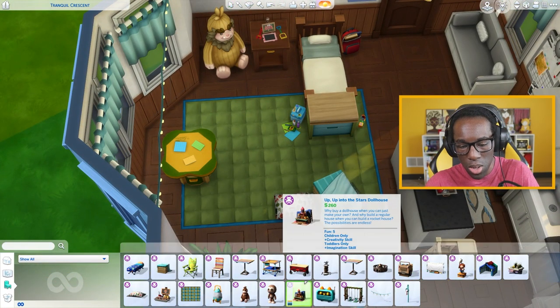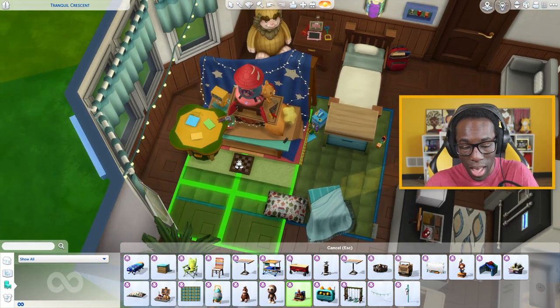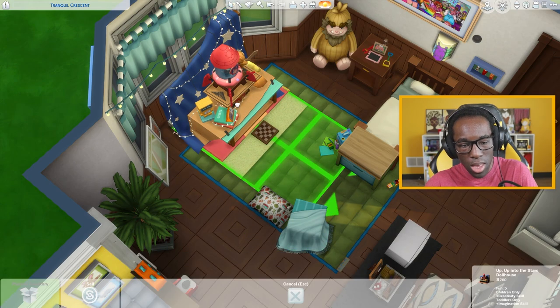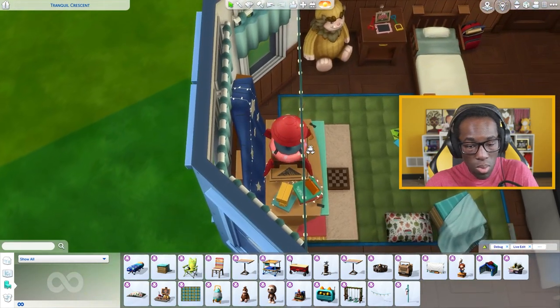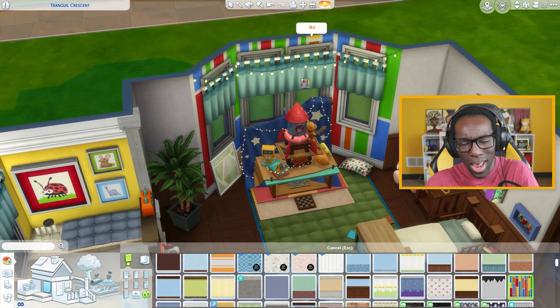I'll add in this blanket in the corner of the play area, and we'll do green and blue. I'll take out this rug and move that rug back over to the kitchen area. That's basically all I can technically use from the Little Campus Kit. There's a big giant dollhouse that's kind of gigantic — I could put it back here since the bay window is two slots, and technically the dollhouse is only two slots too. That looks really nice for a kids' play area.